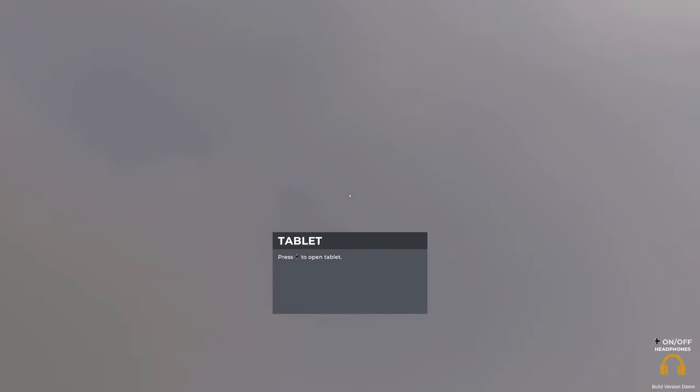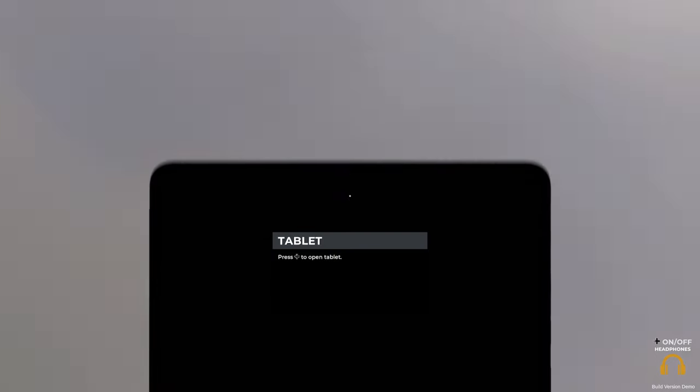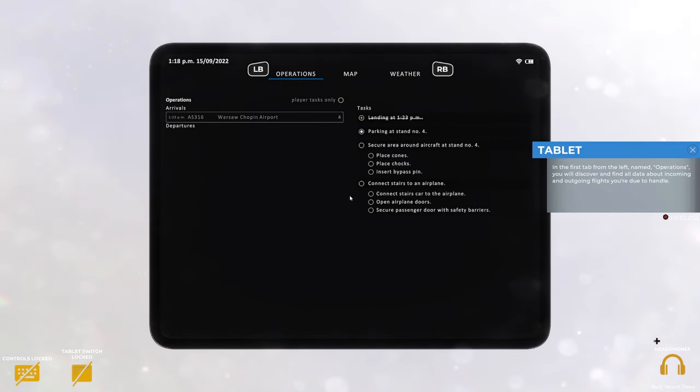Welcome to the beautiful Vagar Airport situated on the Faroe Islands. In this tutorial you'll learn everything you need to know about the tablet. The tablet is an important part of the gameplay as it's your primary source of information - it features everything you need to know to be able to perform tasks on the ground.